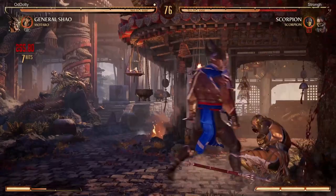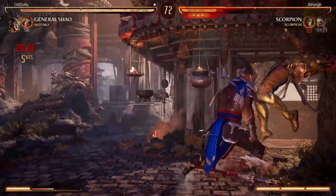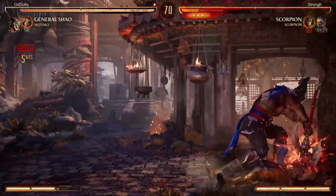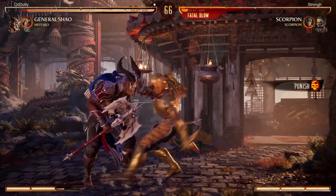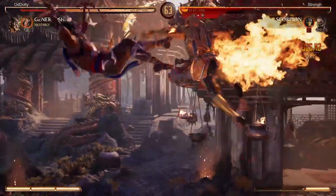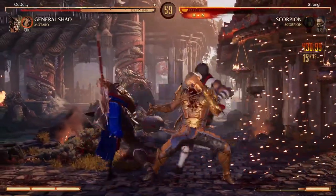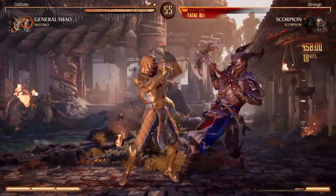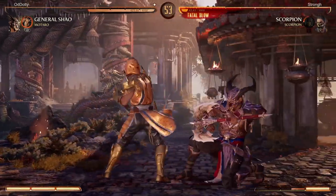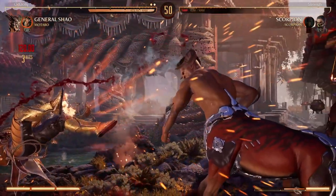I think the forward two overhead of General Shao is minus 37 or something, so if you block it you get absolutely monumental punishes. Scorpion with the right cameo assist can get like 45-50 for blocking it, so it's really risky. But I do have Mataro, so the risk-reward isn't terrible because I can combo from it.